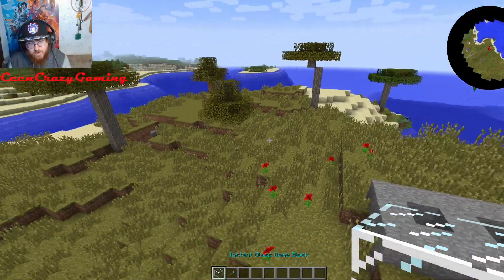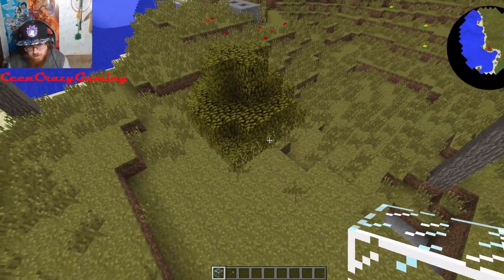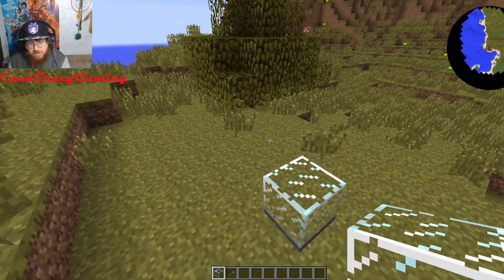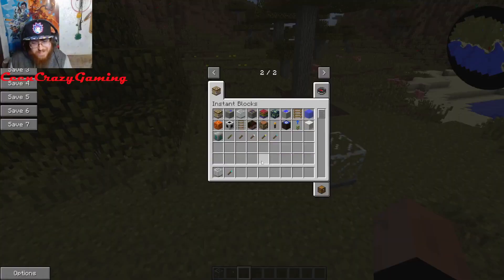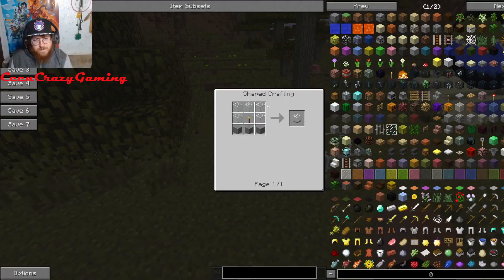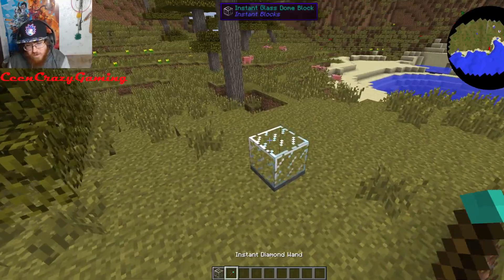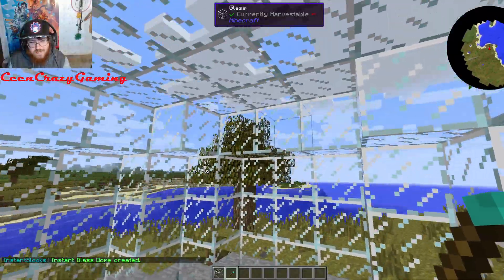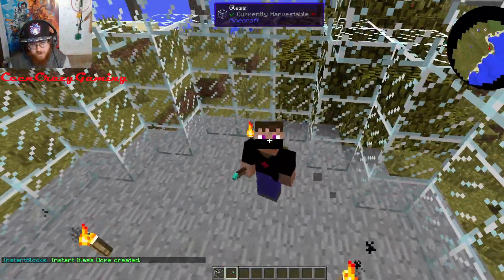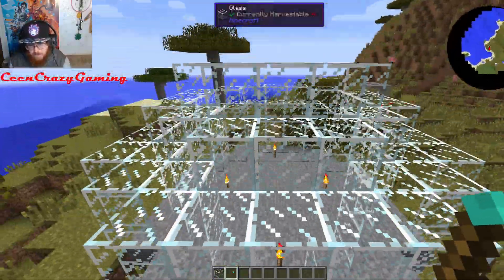We have an Instant Glass Dome Block. This is how you make it — you just take some glass, some stone, put a torch in there, and you get an Instant Glass Dome Block. You place that down, right-click it with the wand, and you have yourself a beautiful glass dome that you can use for anything. You can put fish in here — it's pretty cool.